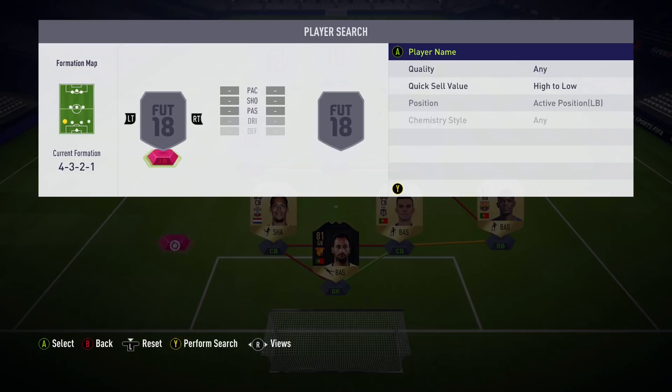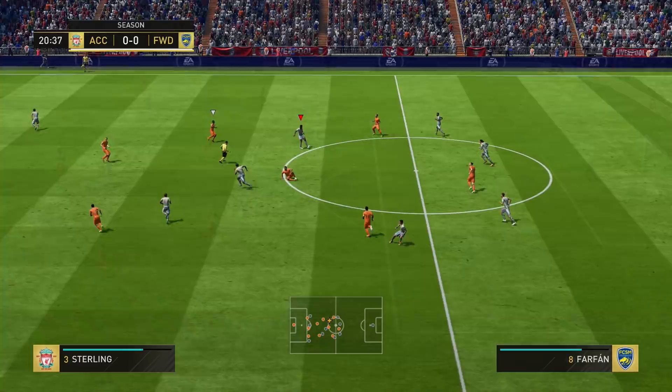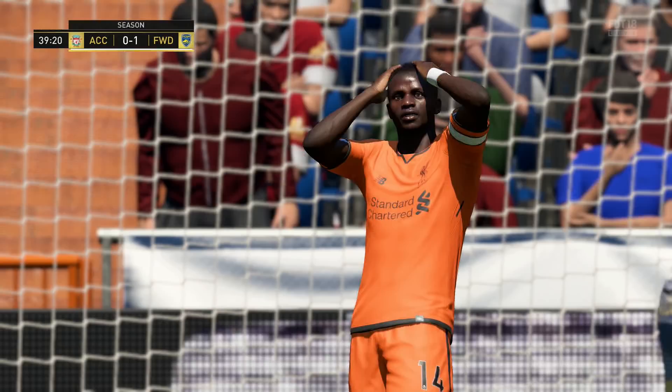At left back, a pretty cheap option, we have Van Arnholt. Obviously great for chemistry, but a decent player in game. 86 pace is very good, gets forward well. He's got nice dribbling, OK defence and physicality — pretty useful. Not going to blow you away, but a useful player to use and great for chemistry within this team.